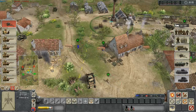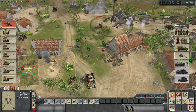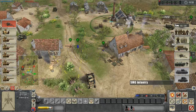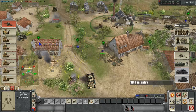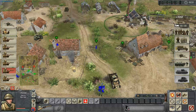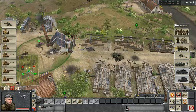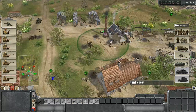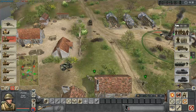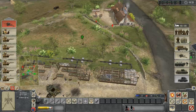Damn it, of course we need to reorient this damn six-pounder too. There we go — that's a bit more like it. And of course now we need to reorient it once again. At least this thing's good for killing something. This Bren carrier should hopefully make life a little bit easier for us — fortified in nice spread-out positions.